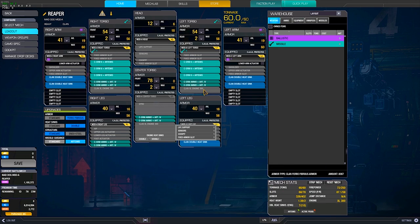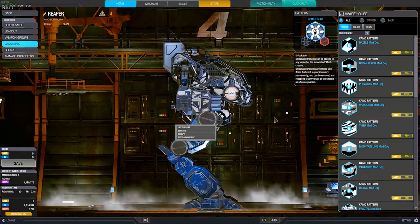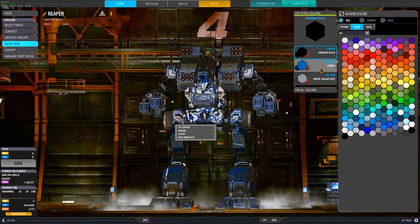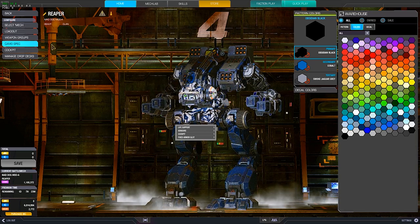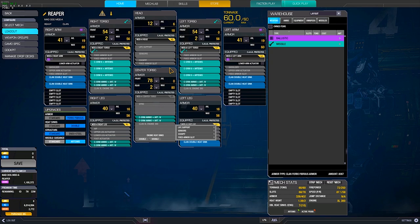You might be wondering why I'm running the Mad Dog A over the Mad Dog B. It's because I never bothered to buy the Mad Dog B, and I was already used to the Mad Dog A. I bought all the camo schemes — Ghost Bear with Black Cobalt Smoke Jaguar Grey. The Mad Dog A is actually just inferior to the B, but because I had it and was really used to it, I didn't care for the benefits of the Mad Dog B.